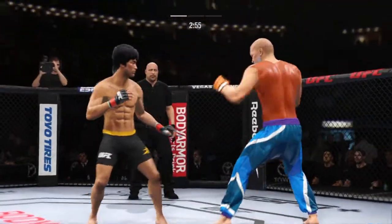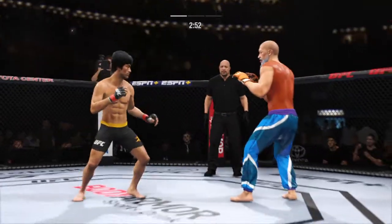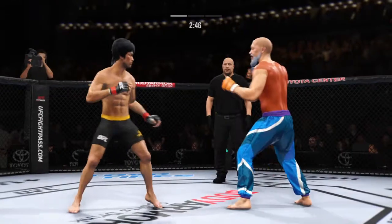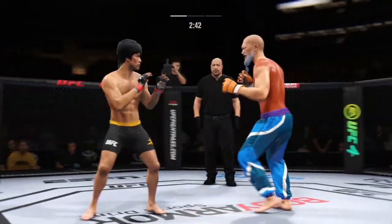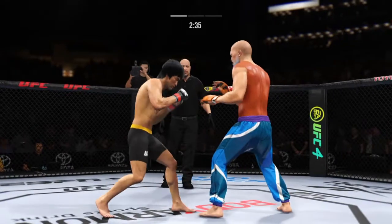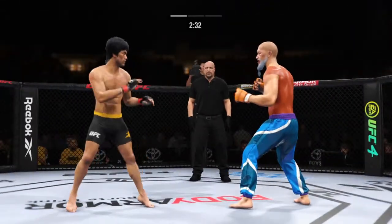It's one thing to have length — it's another thing to use it, and he does it as well as anyone. Nice kick there by Lee. It looked like that left hand found the target, as it has on so many occasions tonight. Big, powerful punch lands. Now he gets back to range.